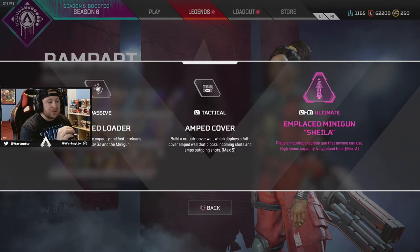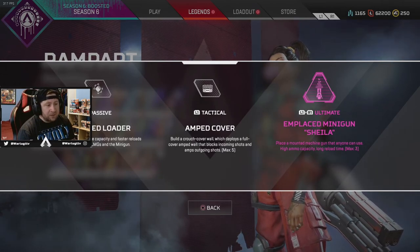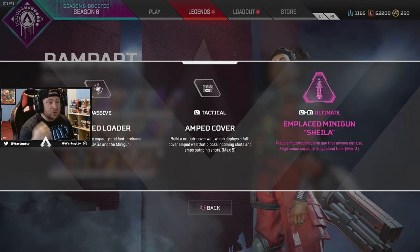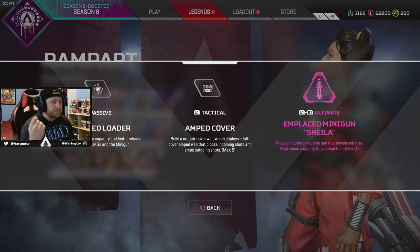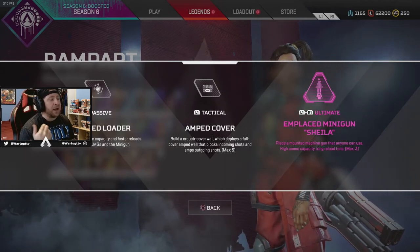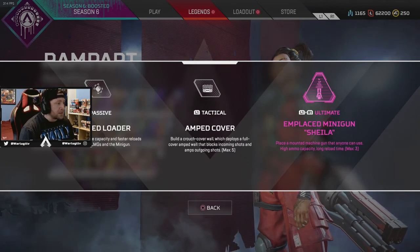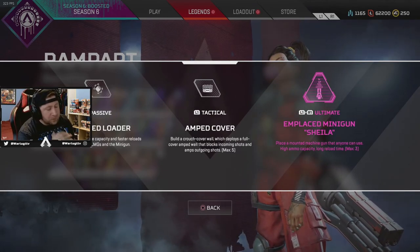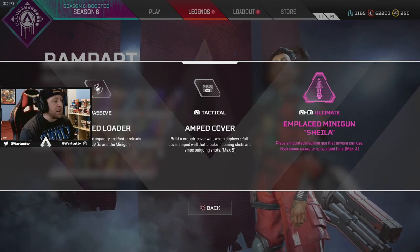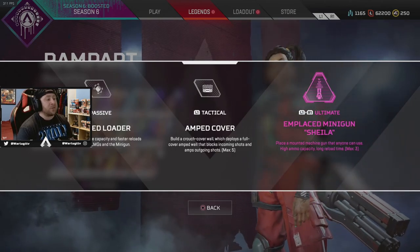Before we hop into the firing range, we're going to take a brief look at the description of her abilities. Her passive is the Mod Loader — increased magazine capacity and faster reloads when using LMGs and the minigun. Her tactical is the Amped Cover — build a crouch cover wall which deploys a fully covered amp wall that blocks incoming shots and amps outgoing shots, 5 max. And then her ultimate, her lovable Sheila, the in-place minigun — place a mounted minigun anyone can use, high ammo capacity, long reload time, max of 3.